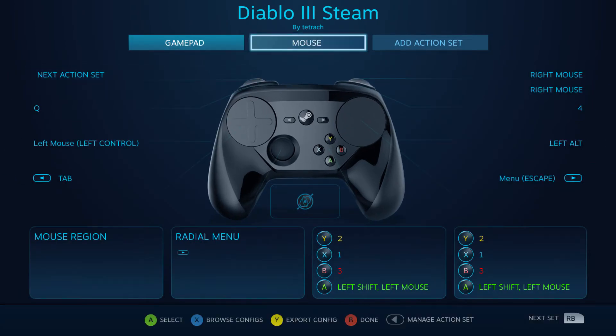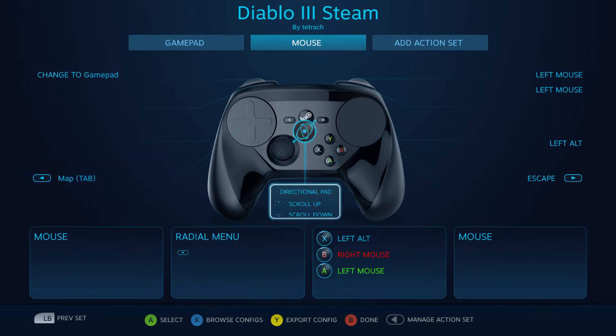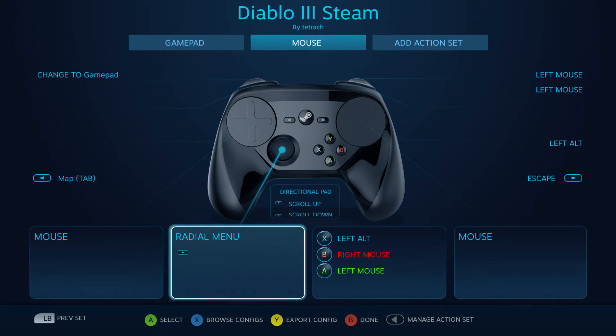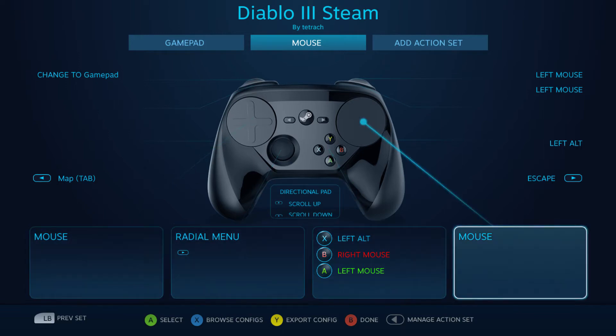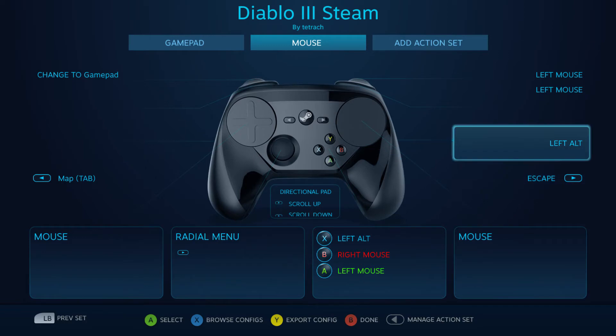On the next action set, which I fully depress to switch over to mouse mode — on the accelerometer I have scroll up and down so all I have to do is tilt it back and forth to scroll through menus. This is again the radio menu I have set up, and then the mouse on each pad.